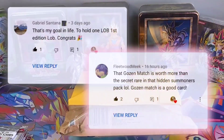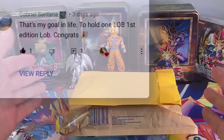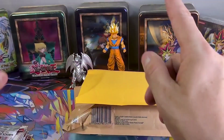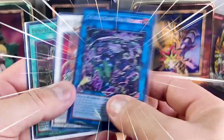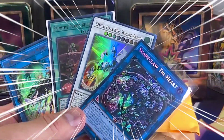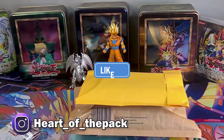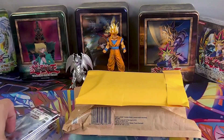Hey guys, big shout out to my boys Gabriel and Fleetwood Meek. Today they're both gonna be part of this video — they sent us cool packages which I'm gonna open in just a minute. For the giveaway, I'll be giving away one secret and two ultras that I pull from every pack is magic. One winner's gonna get all four. Be subscribed, like the video, follow me on Instagram, and let me know your favorite pull or favorite item of the whole video. It's that simple, guys. Let's go.